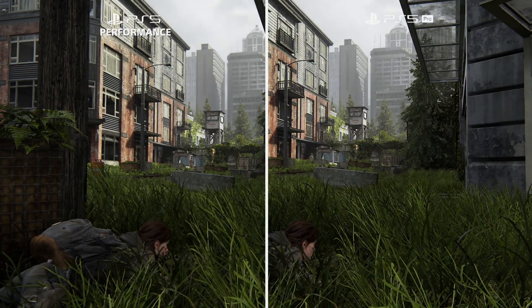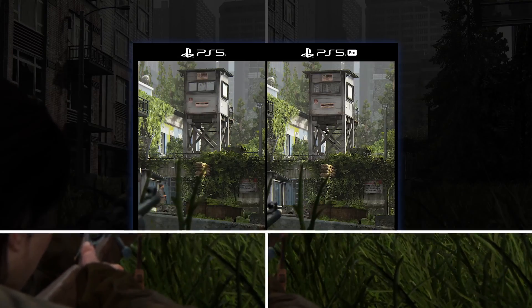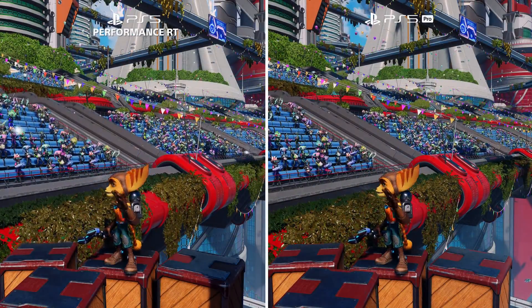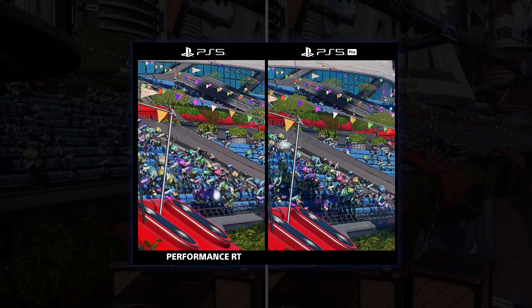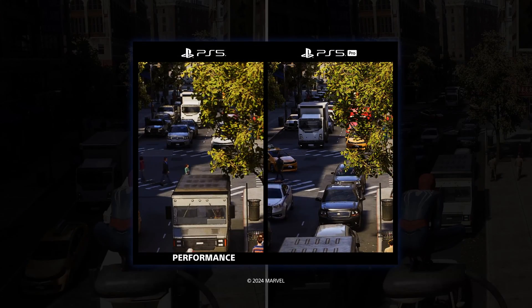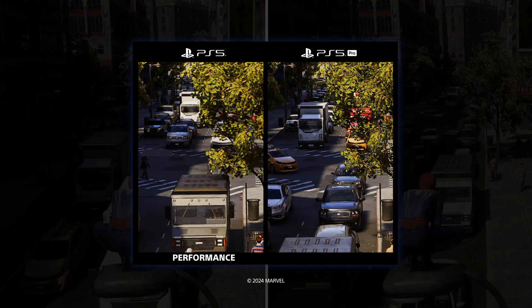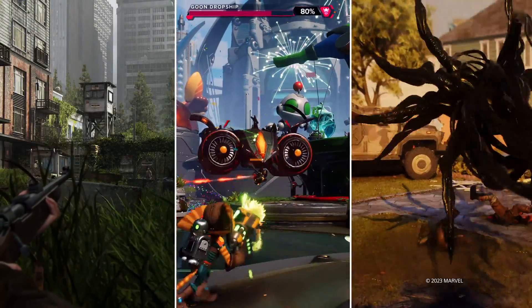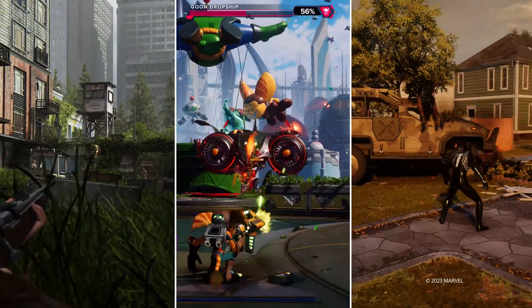Another way to compare the two consoles is to look at PS5 Pro versus performance mode on PS5, both of which target 60 frames per second. What we see here is a difference in detail — PS5 Pro is much sharper and crisper than PS5. My favorite is the parade scene from Ratchet and Clank, where distant details are much clearer. And here, we can see Marvel's Spider-Man 2 is noticeably higher resolution throughout the scene, including the trees and procedural cars. Overall, some remarkable improvement to the games — on PS5 Pro we can see increased sharpness to the graphics or smoother and more responsive gameplay. This is the Big Three showing their value.